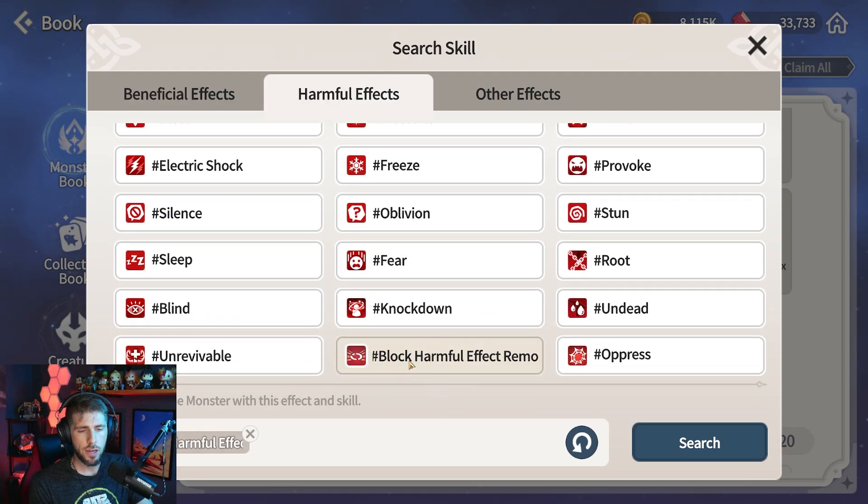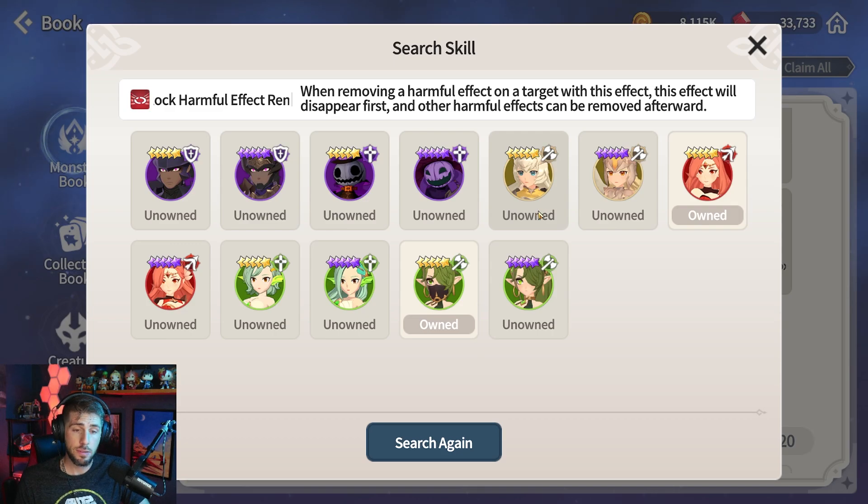Block harmful effect removal is this one right here. You'll notice it on a couple of monsters — not very many. These are some of the monsters that have it; some very powerful meta monsters here as well. Block harmful effect removal: when removing a harmful effect on a target with this effect, this effect will disappear first and other harmful effects can be removed afterwards. So something very useful against a Juno. Juno is an extremely meta monster — she likes to cleanse the entirety of the debuffs off of a single monster or summoner. So when Juno goes to use her skill, this debuff will get removed first and then all of the other debuffs will remain — that includes defense break, brand, unrecoverable — all of these really nasty debuffs that can help us kill one of those monsters or the summoner. Extremely, extremely powerful debuff.